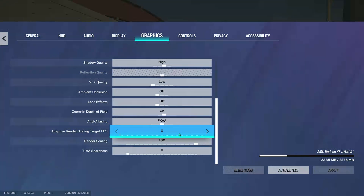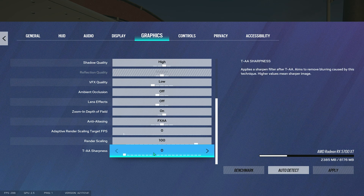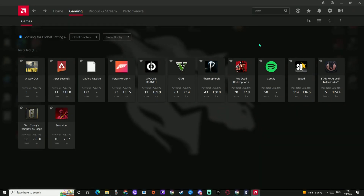And then target FPS: zero, 100, zero. Moving on to how you want to make your game colorful — you have to go to your AMD settings or NVIDIA settings.